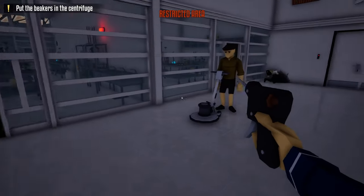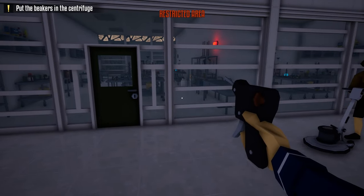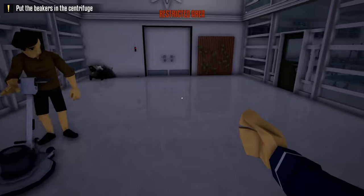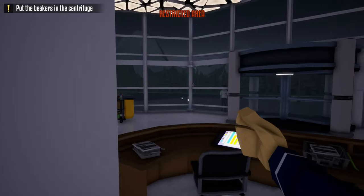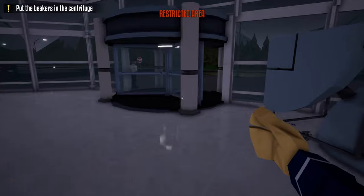We'll grab our lockpick and unlock all these doors. After unlocking all these initial doors, we need to unlock the doors in the side hallway. What I recommend doing is unlocking this door to the main door, making sure the guard is not looking, and then heading back to our truck.